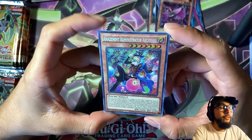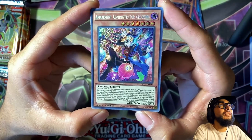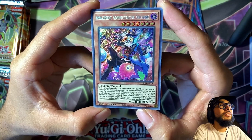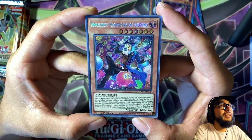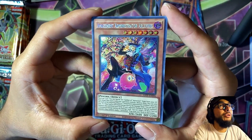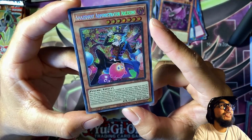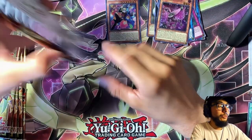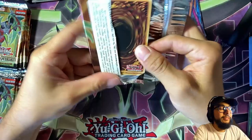We got our first Secret Rare! Hell yeah! Look at that — Amazement Administrator Arlequino! A psychic monster — I almost said psychic Pokémon. He's got these little fluffy caribou guys around him. Nice. So that's our first Secret Rare — hopefully we pull another one!